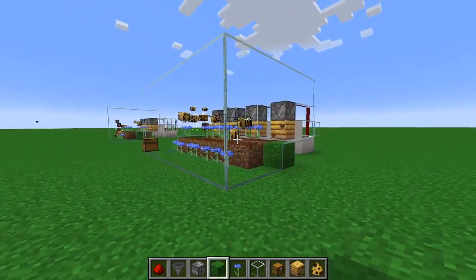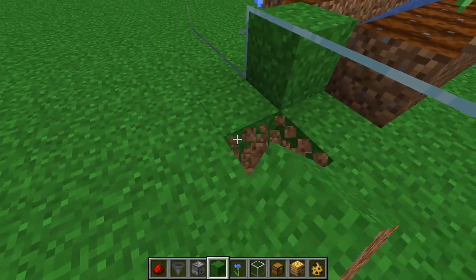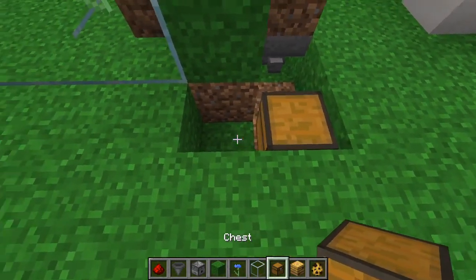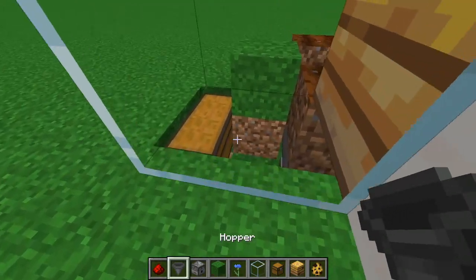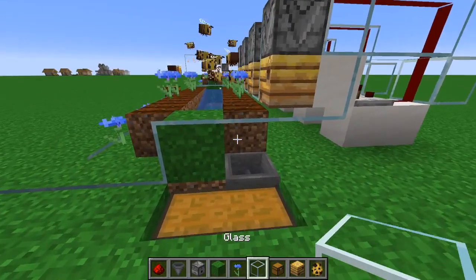Once you finish putting glass around your farm, all you need to do is come up here, remove three of these grass blocks, place a double chest in here, and a hopper pointing into them, and you are done. The farm is complete.